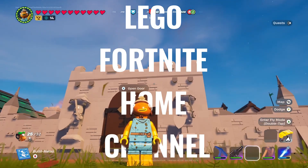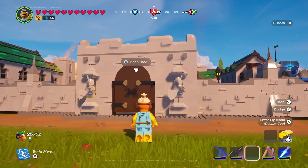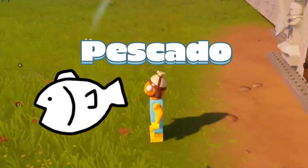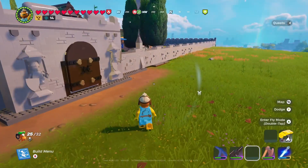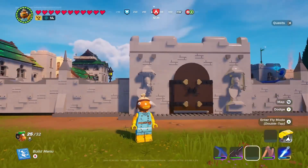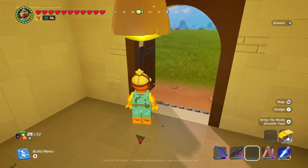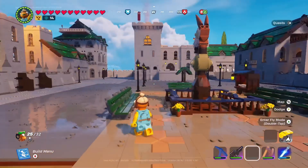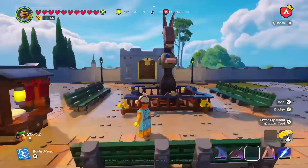Welcome back to the LEGO Fortnite home channel. I'm your host Jammer GFX, here today as Fish Sticks — you can call me Pescado. Thank you for joining us on this stream and on YouTube and TikTok. Today I'm going to give you a tour of these beautiful homes located all over the LEGO Fortnite world. Come on in — we've stepped right into the gated community and walked right into the middle of the town plaza, or the square. This is called Perfect Parks.